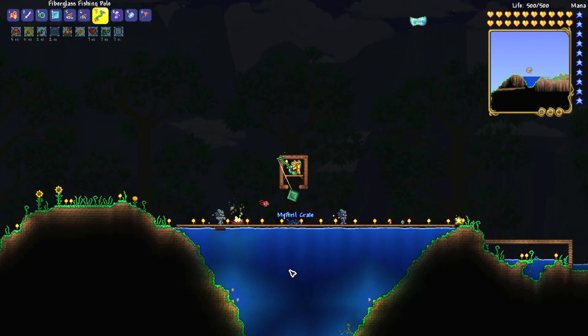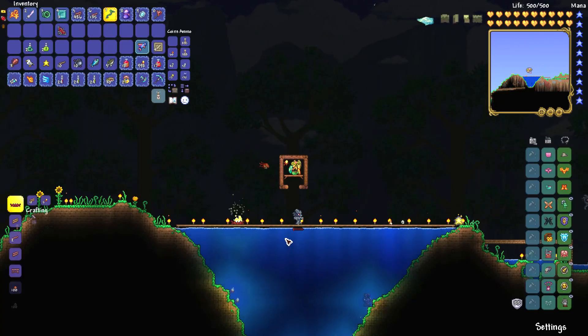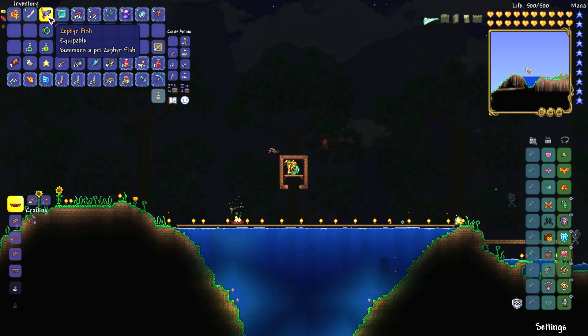With 100 fishing power the chance is different. This fish cannot really be farmed — you just fish and hope that you get it one day because it's such a low drop chance. But the higher the fishing power, the more likely you will get the Zephyr Fish. You can fish it from any water, you just have to get good RNG.